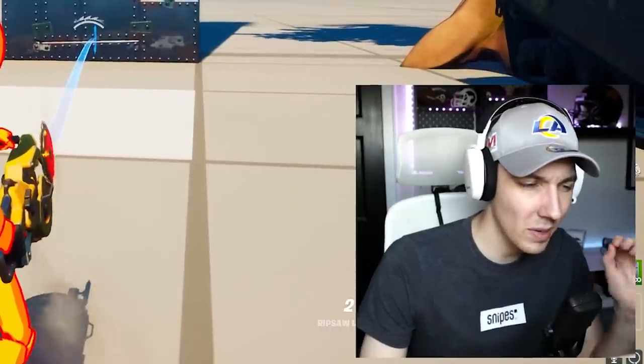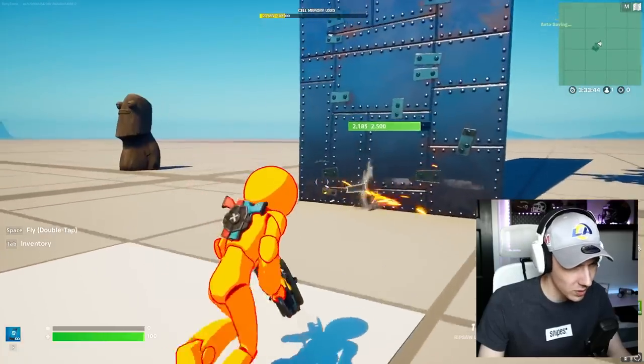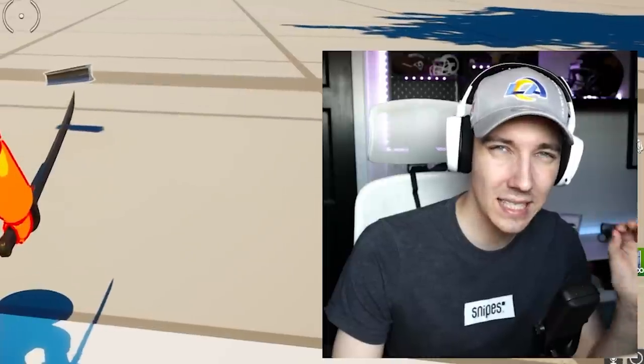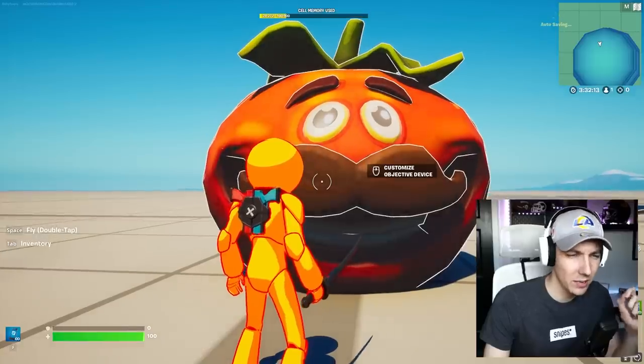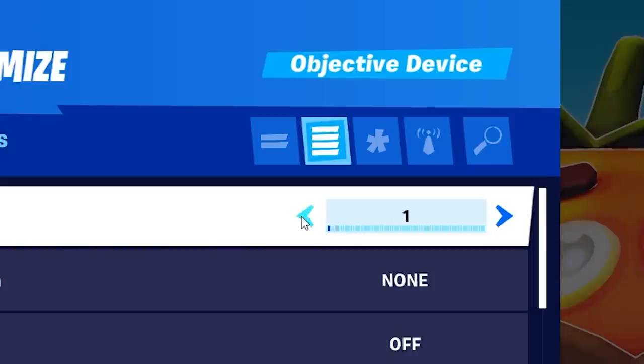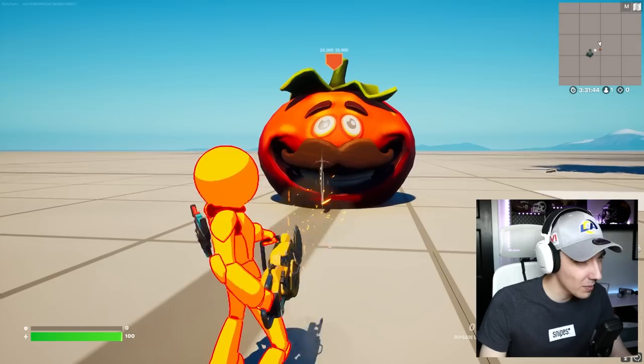The first thing I really want to see is how much damage it can actually do when it rips through something. You can see it rips pretty fast through this wall. But how much max damage can it actually do? I think a really good test object would be the objective device — we might have to set the health a little bit higher. I think 25,000 should be enough. Let's max it out and see how much it can actually do.